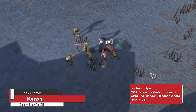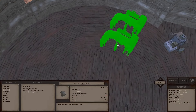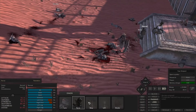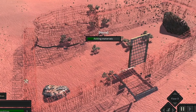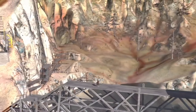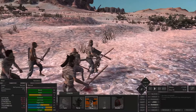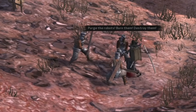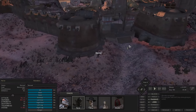Kenshi is an open world survival RPG set in a vast procedurally generated desert wasteland spanning over 870 square kilometers. Players start by creating a character and must navigate this harsh environment, building bases, upgrading equipment, researching new technologies, and training squads. Players can choose to be anything from a lone wanderer to a mighty warlord, creating their own stories and shaping the world around them. The game emphasizes freedom and creativity, allowing players to interact with various factions, characters, and even entire civilizations, all while managing resources and survival.